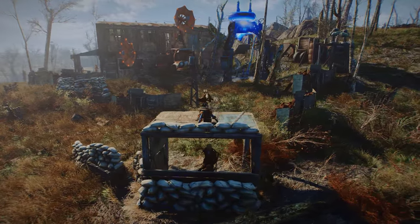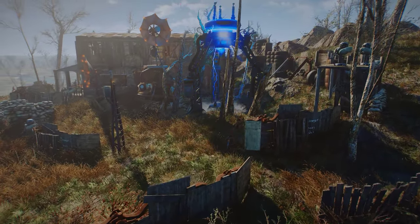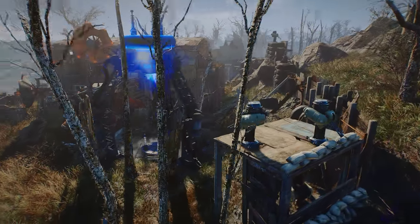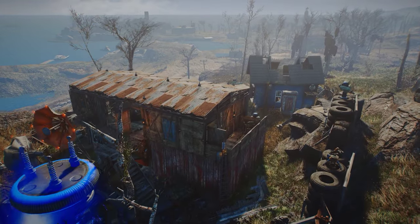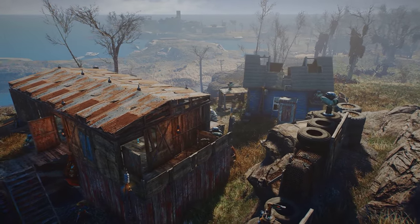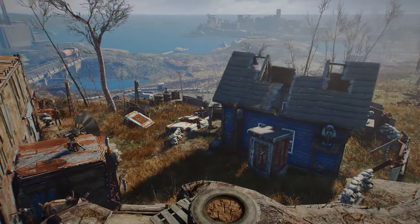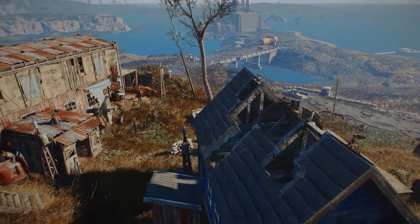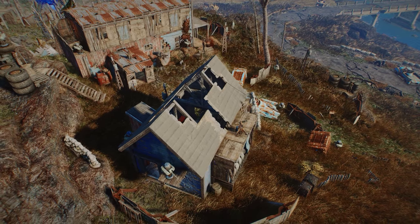I've only witnessed one deathclaw attack so far, so they should be fine. In total, only 12 synths live here — 6 resident guards and 6 temporary refugees. They don't have enough water or food on-site, but that's not a problem since they get supplies from my other settlements. They're about 73% happy considering the situation, which is perfectly alright.